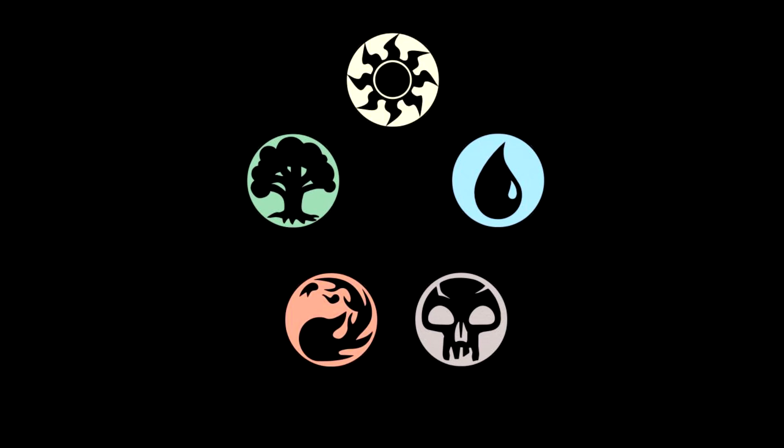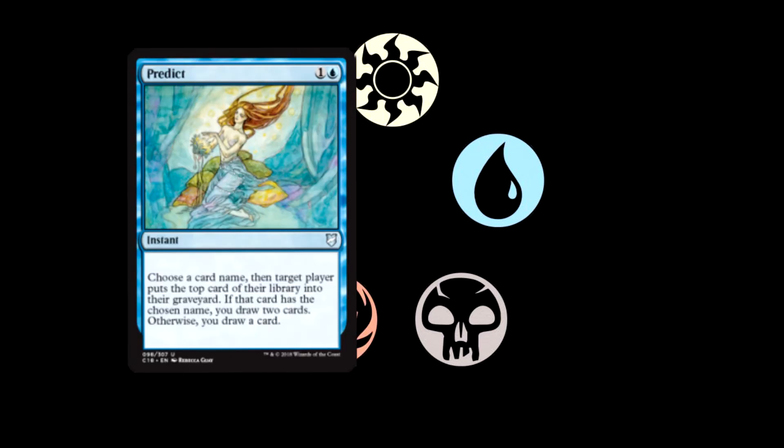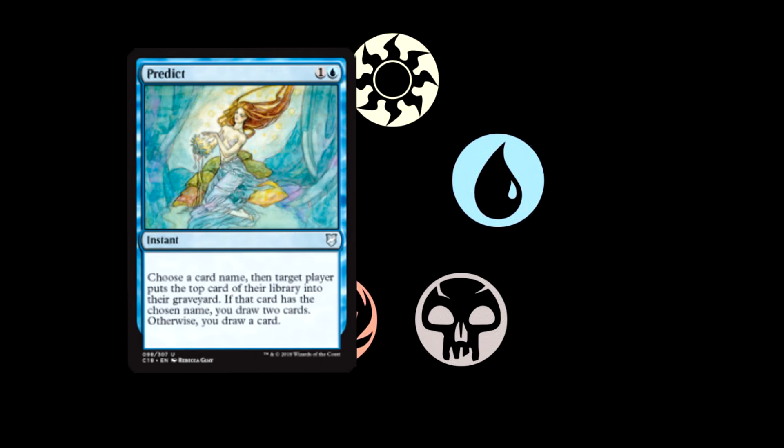Next card is Predict — one blue and one colorless for an instant. Choose a card name, then target player puts the top card of their library into their graveyard. If that card has the chosen name, you draw two cards; otherwise, you draw a card. This is obviously for stacking the top of your deck — you play Predict on yourself, or you could do it to your opponent if you're fate-sealing them. At worst, you're still going to draw one card. Two mana for one card at instant speed is pretty bad, but it's better than nothing.